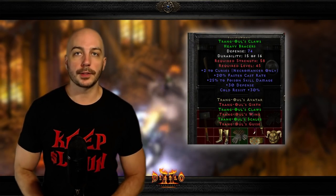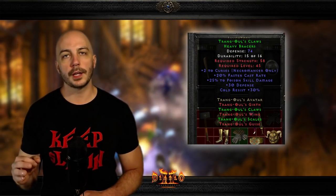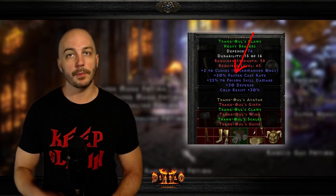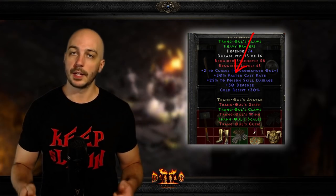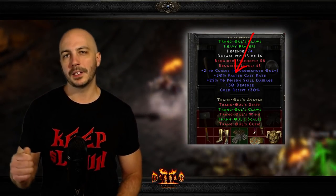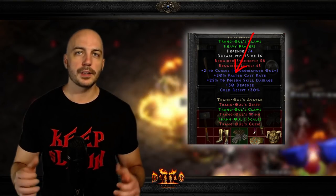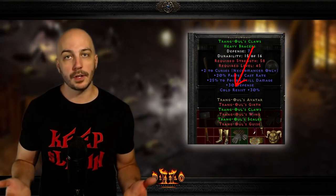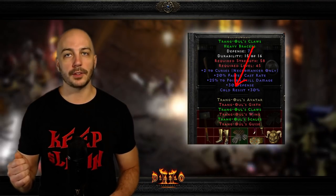Coming in at number three — this is going to be a controversial one. I already know people are going to think it should probably be at number one or at least higher than number three, but I'm going with Trang's Gloves. The reason I'm going with Trang's Gloves at number three is obviously they have 20 faster cast rate, making them good for any caster, and most of the best builds in Diablo 2 Resurrected are caster characters. But I've never had a situation where I thought I just died because I didn't have enough cold res.